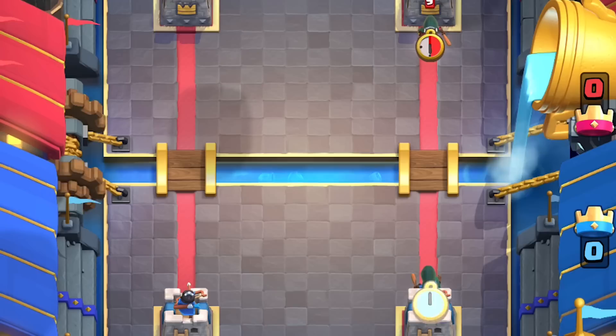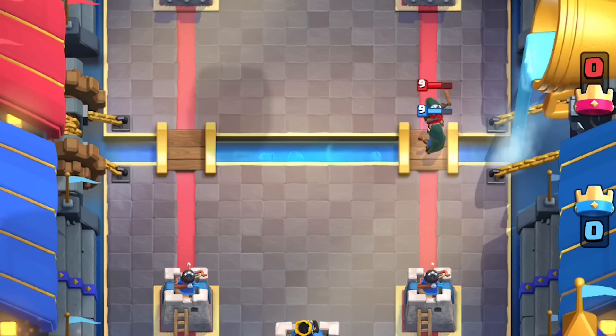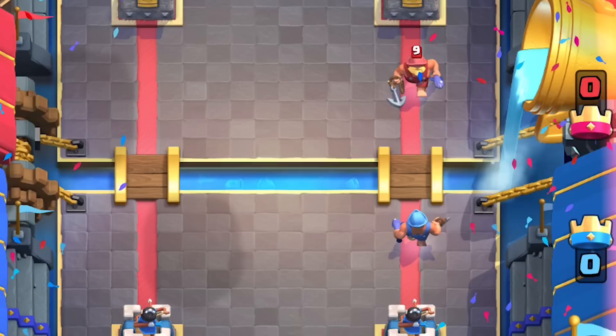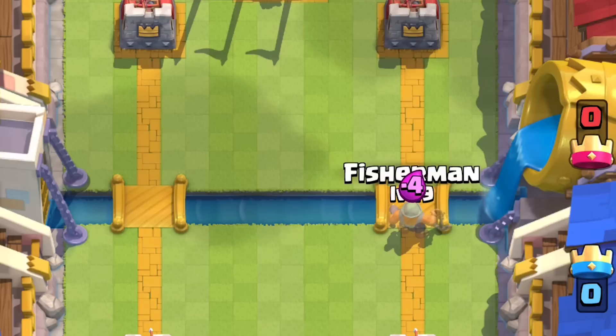You know how if your opponent plays a bandit and then you plant the bandit after, the bandit that was planted last is going to be the winner — the one that survives the dash damage with enough health to dash just once on the town. Fisherman versus fisherman is a different case — it's reversed. The first player to plant the fisherman will have the advantage of pulling the other fisherman in.